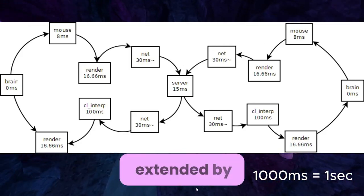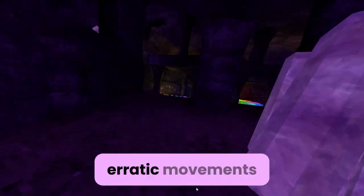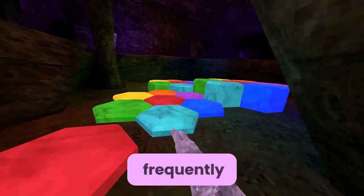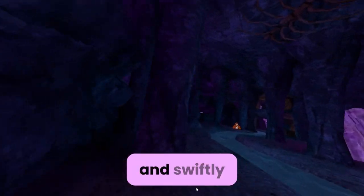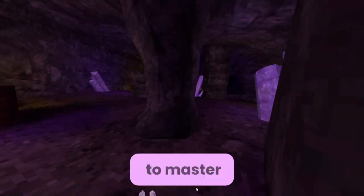This delay is further extended by our natural reaction times. Understanding this, we can see why using quick, erratic movements when close to an enemy often leads them to miscalculate. Essentially, you can frequently deceive opponents by fading to one direction and swiftly switching to another before they can react. Simple in theory, but applying it effectively in matches is still a skill to master.